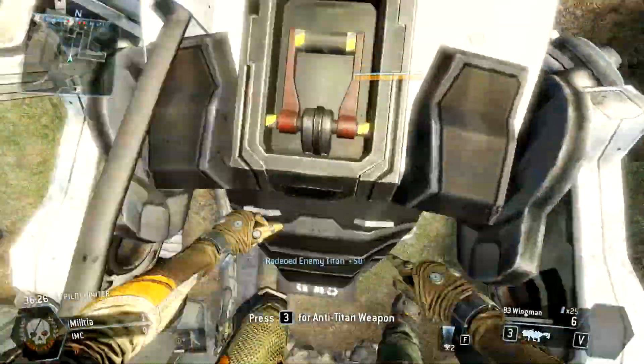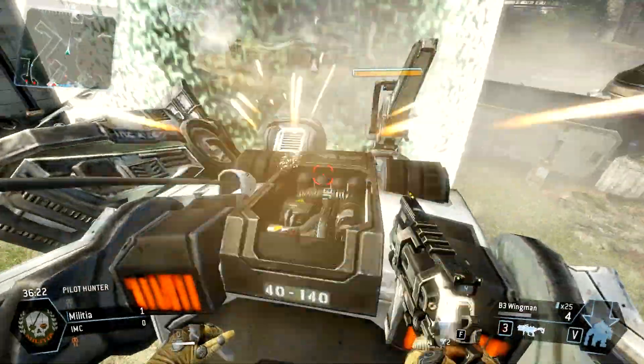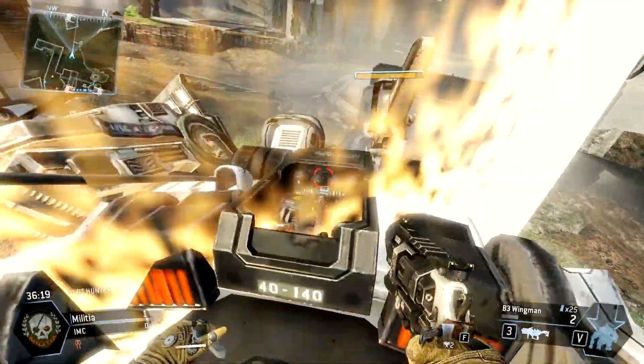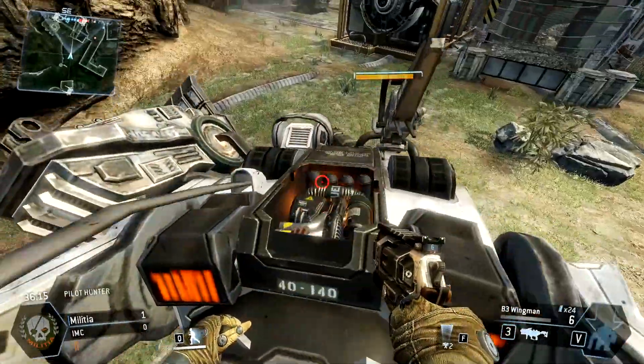Basically all you have to do when somebody rodeos you is drop a particle wall down, pull a 180 and put half of your Titan through that shield, so the pilot is on the other side of the shield — then the pilot riding you is not going to be able to shoot your internals.